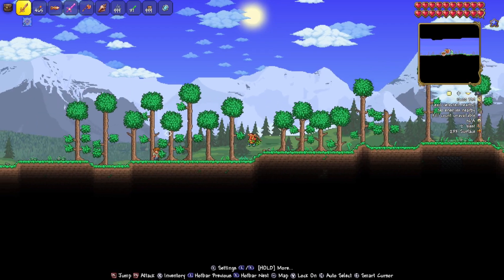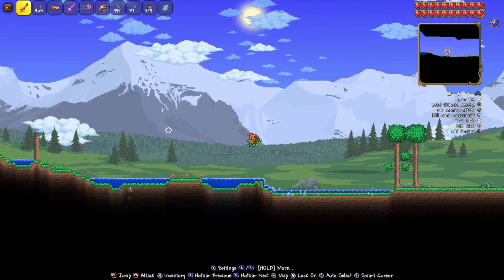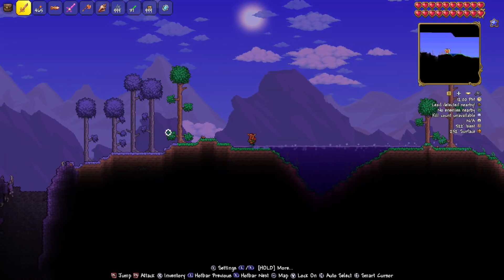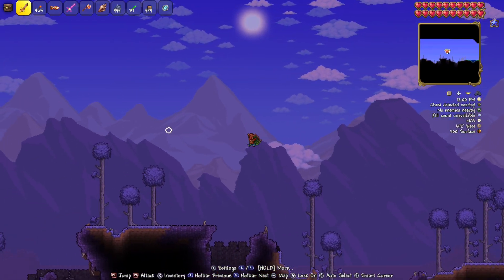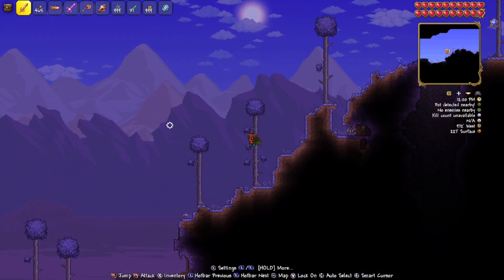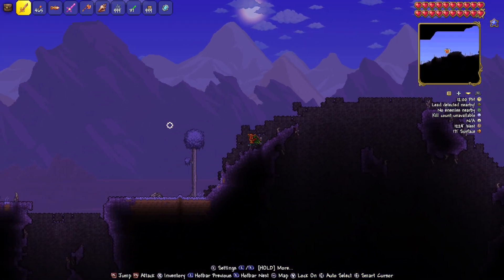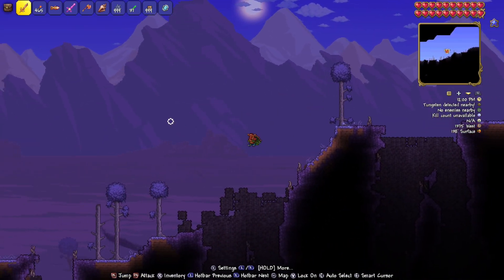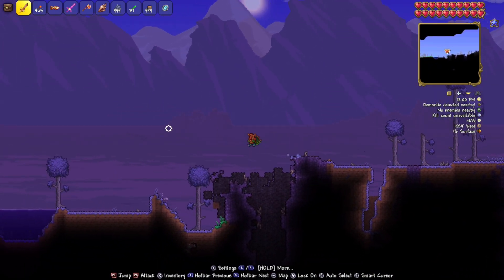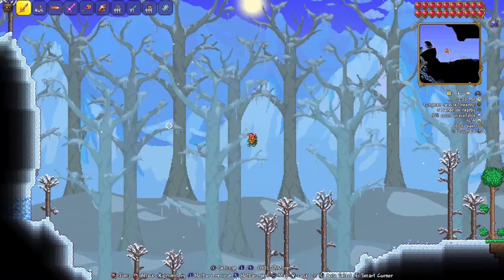Now we're heading to the left — nice, easy, simple, quick. Hopefully no joy-con drift today. We're moving to the left, heading on past the corruption. Normally I don't do corruption in the middle, but it's a triple boot seed so we're just going with it.